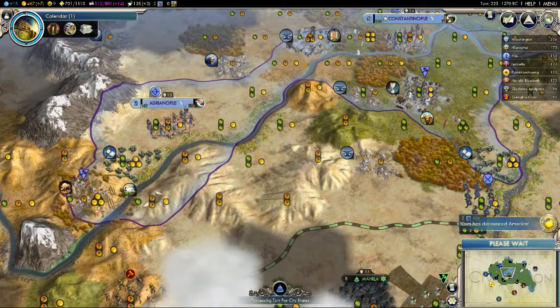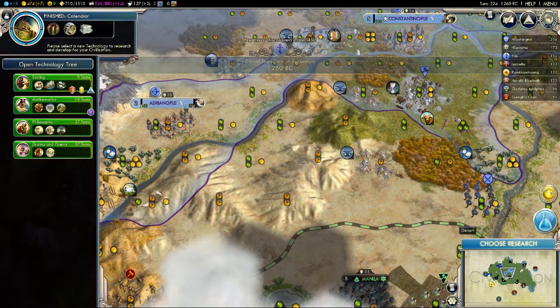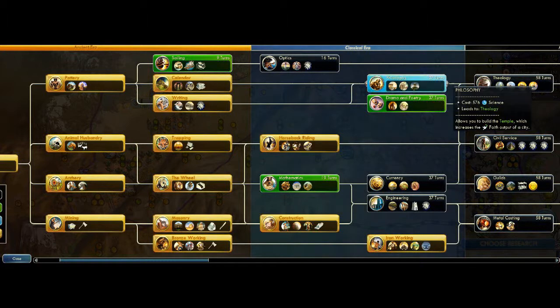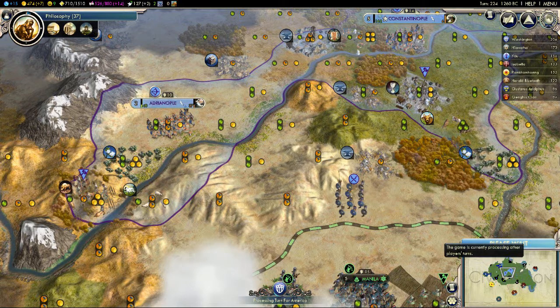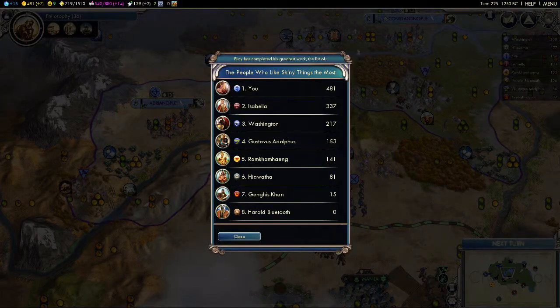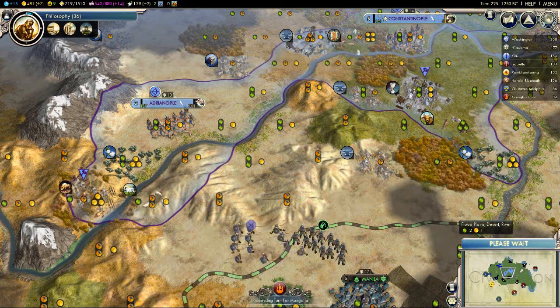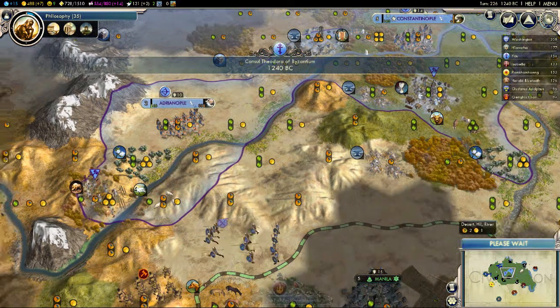I've got two archers and I can nearly build a third — if I have three archers in one city I don't think any empire will be able to break me down right now. I've now got Calendar, so that's good. Now I'm going to go to Philosophy and then on to Currency — I don't want to go to Guilds quite yet. Who's going for Philosophy? The national college is a really good building — you have to have a library in every city before a city can build it, but it makes your science production a lot higher.